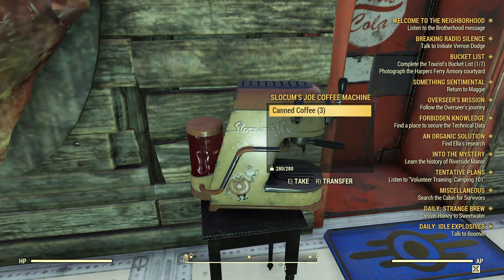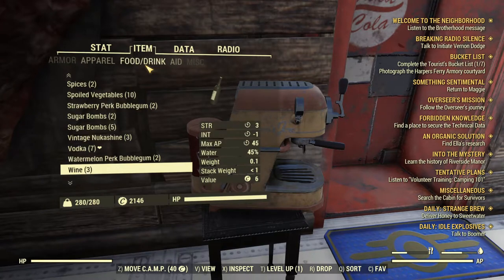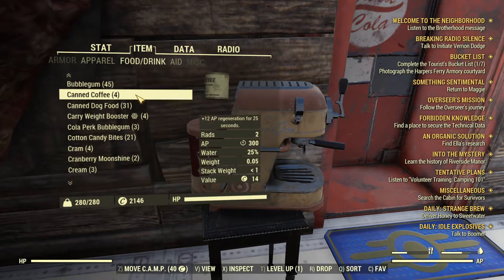It's been roughly 30 minutes since I put it down and it has three already. That's kind of interesting to see how many it'll stack — I've heard that it's two, but the fact that I see three here makes me think it might be more. In case you're wondering: a can of coffee gives plus 12 AP regeneration for 25 seconds, giving you 300 AP. It also gives you water. The weight is inaccurate right now because I have my weight reduction on, and the value for selling is 14 caps.